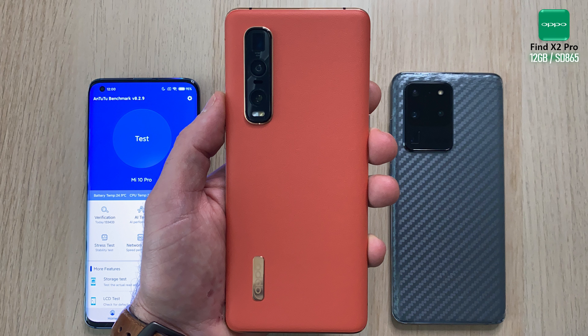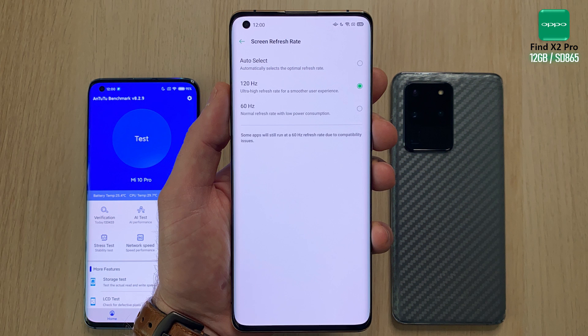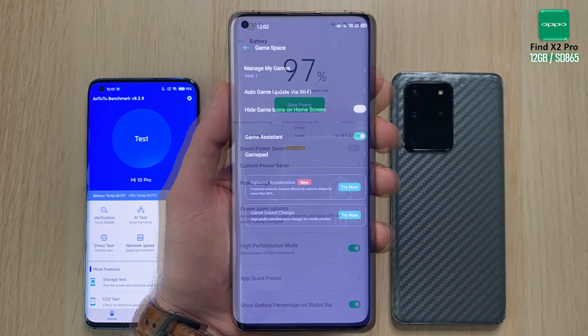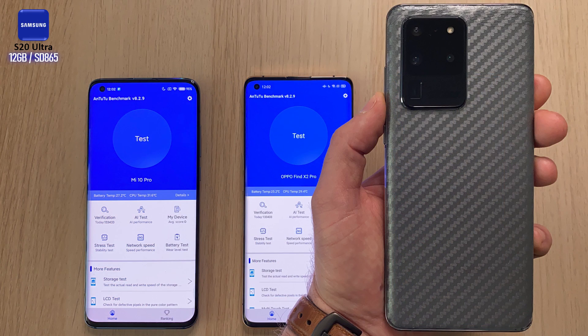The Oppo Find X2 Pro comes with 12 gigs of RAM — that's the minimum spec you can get — also updated to the latest ColorOS. We have a 120Hz panel. We're going to keep things at Full HD+, since that's native on the Xiaomi. Enable high performance mode and use Game Space to go into Antutu version 8.2.9.